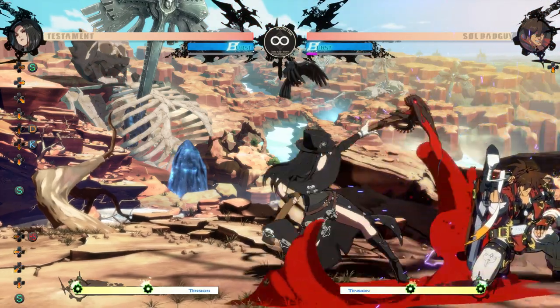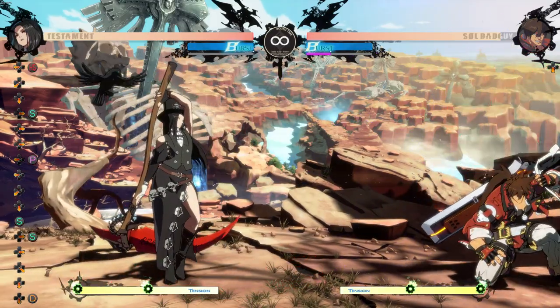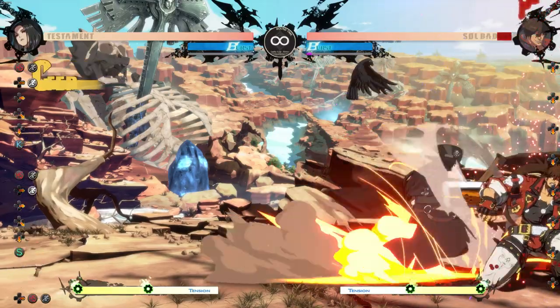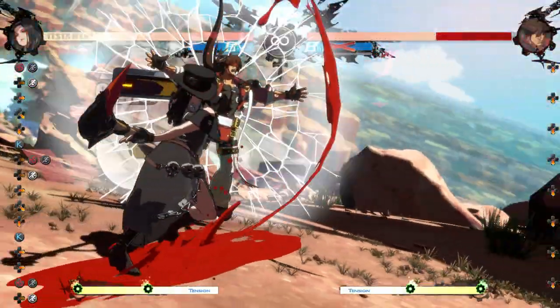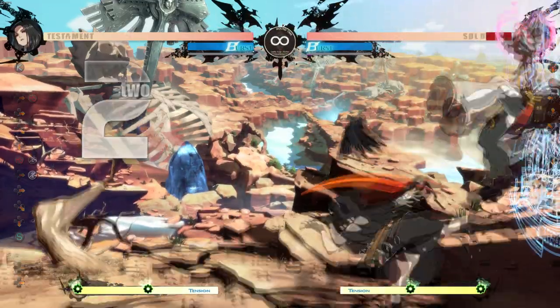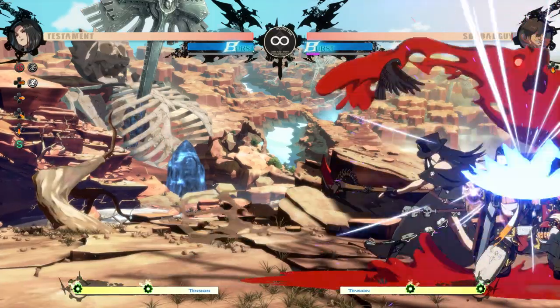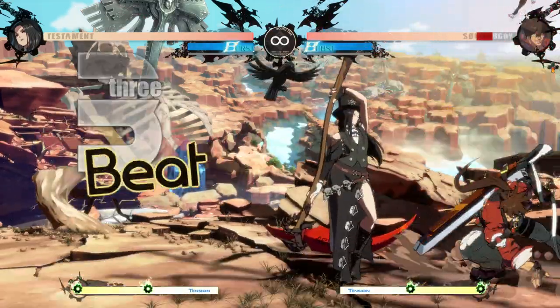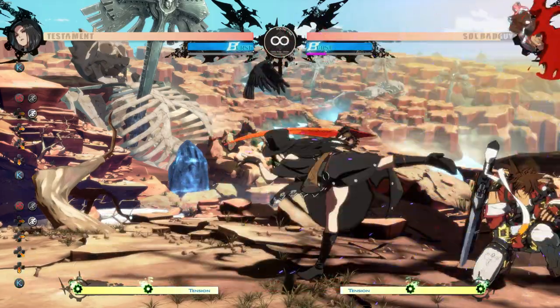Once you have gained respect from doing uncharged fireballs for true strings or frame traps, mix in charged fireballs to end your turn. Abusing dash care fireballs in the corner can be really oppressive, forcing them to faultless defense or gamble 6ps. Doing dash care 236h into 236h again can catch jumps while overextending. Since they can 6p if you're still close after the dash care 236h, 2k236h is still plus and a launcher, though on block it will leave you further away.